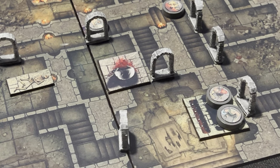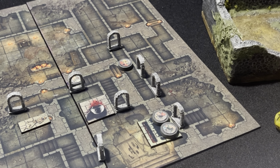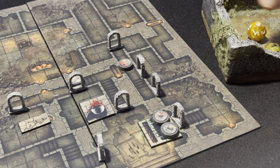The spiked log swings down and we have to roll below our Speed to dodge, or take 7 damage dice. Casimir the cleric has a Speed of 5 — he needs lower than 5 and rolls a 6, so he fails. The dwarf needs to roll higher than 4 — he rolls a 5. Both missed by one. The log comes swinging through hitting both of them.